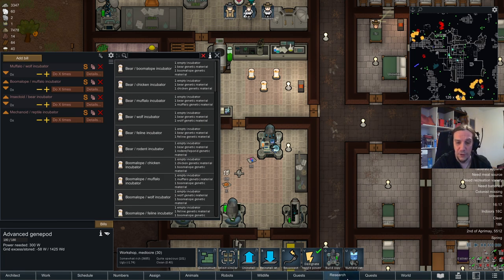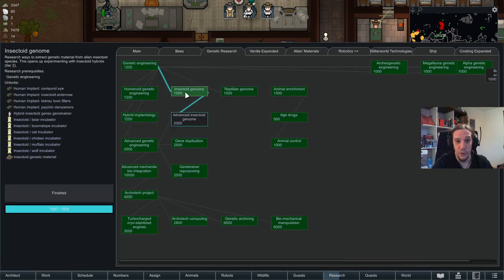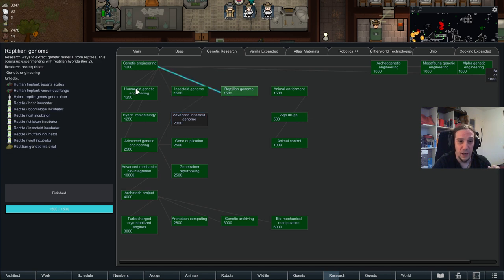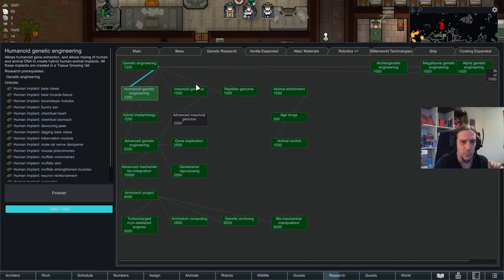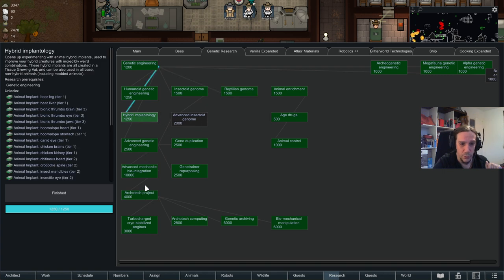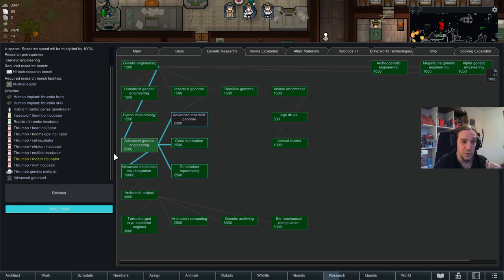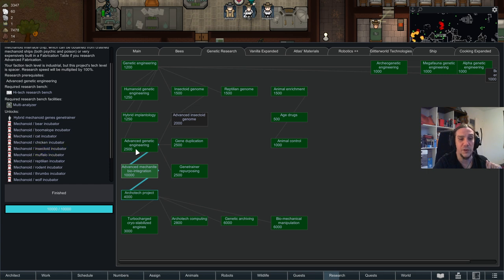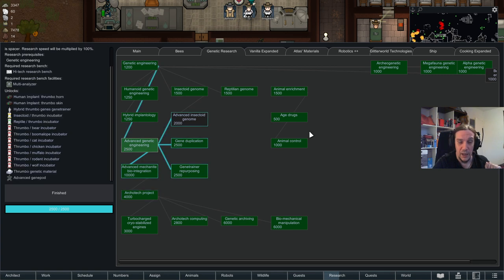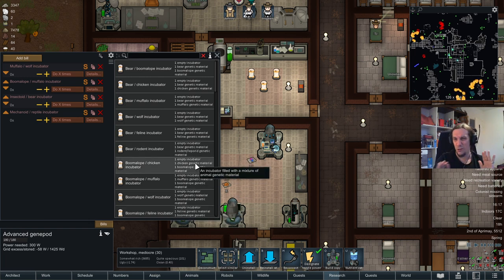There are two things to know. First, you will need to research more if you want to tinker around with insectoids and reptilians. Later down the road, advanced genetic engineering unlocks combinations with thrombos, and after that comes mechanite biointegration, which even allows combinations with mechanoids. That's a really big pool to choose from, and I don't want to spoil too much here.